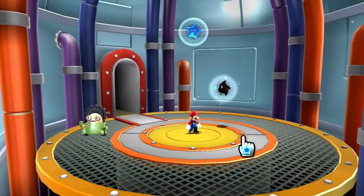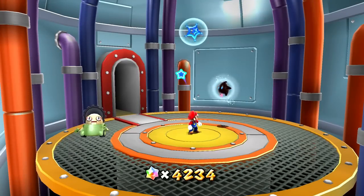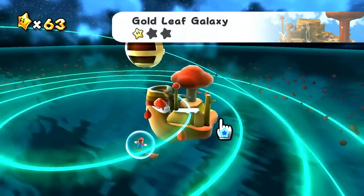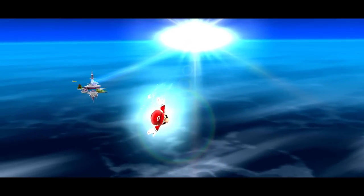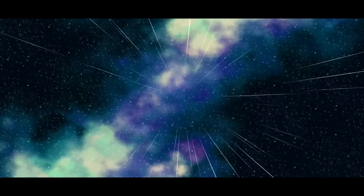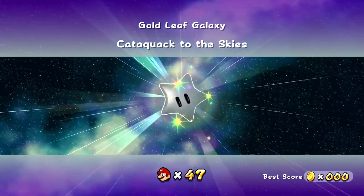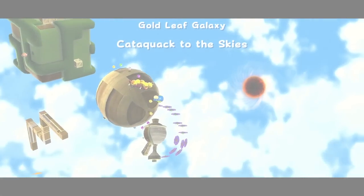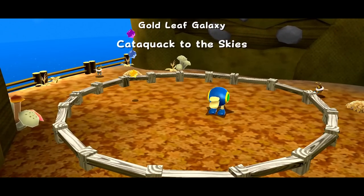We have so many star bits. I should probably not worry as much about collecting as many star bits at this point — it seems like we have more than necessary, but you never know. What do we have next for the Gold Leaf Galaxy? Star number two is the next one on our list, and it shall be... Cataquac to the Skies! Cataquac — I think those are the things in Mario Sunshine that would flip us up real high.